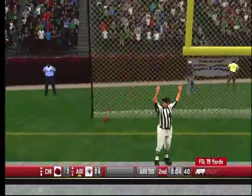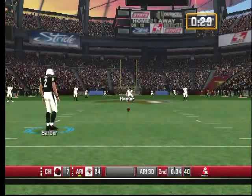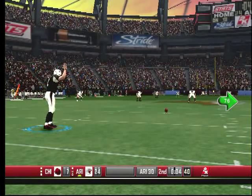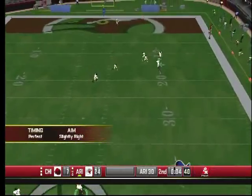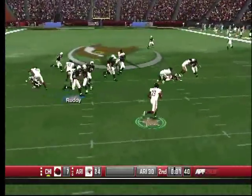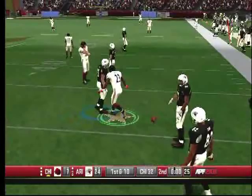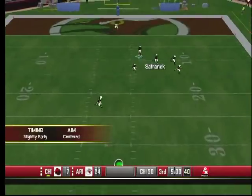Oh my God, what a stupid play. They're up 24 to 7 — the Bears. This game might be over. Four seconds to go for halftime — are they going to kick it to Devin Hester? I wouldn't kick it to the most feared returner in NFL history. But they kick it to him. Hester gets a block, gets another block, can he get around the corner? Hester goes down. We go to halftime at 24 to 7.